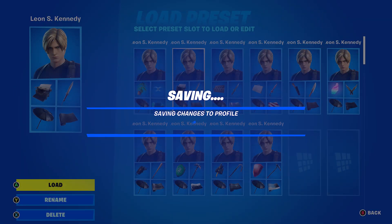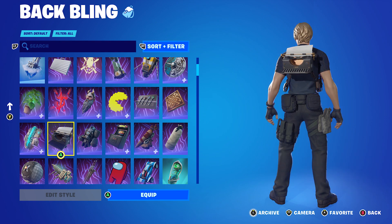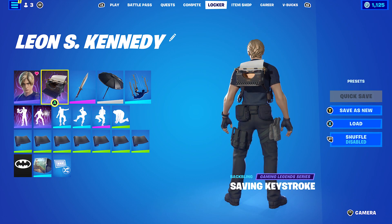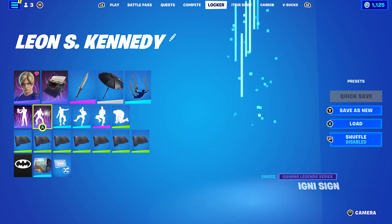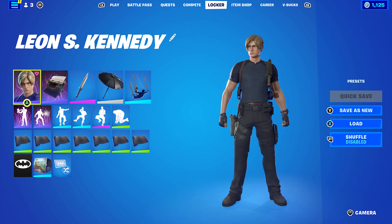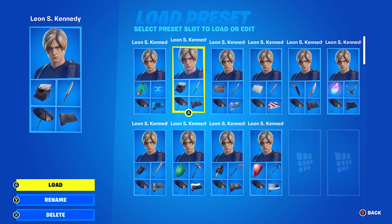For the second combo, the backbling is the Saving Key Stroke, which is basically a typewriter and is part of the Stars Team set — I think it's from either Jill or Chris. The pickaxe is the Combat Knife, because in Resident Evil you can use a combat knife, and obviously we also have Leon's Combat Knife, so I thought it works nicely. The wrap I used was the Boogeyman, just for the black to go with Leon's trousers and his gloves.